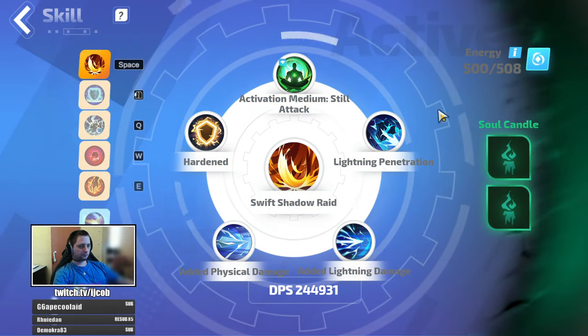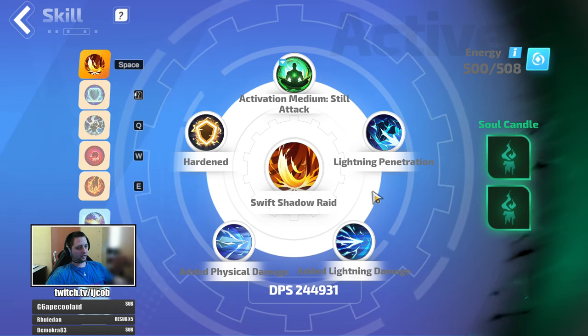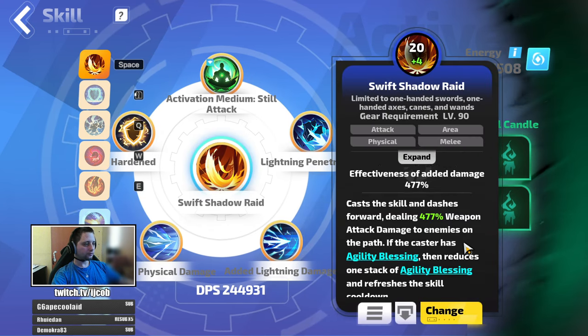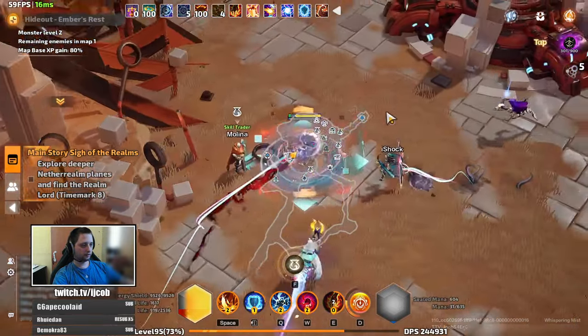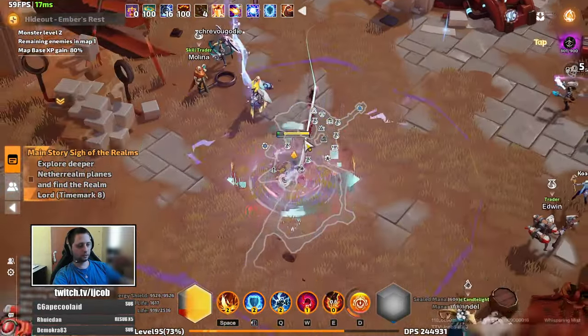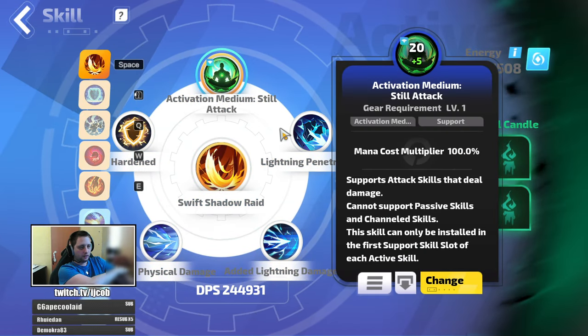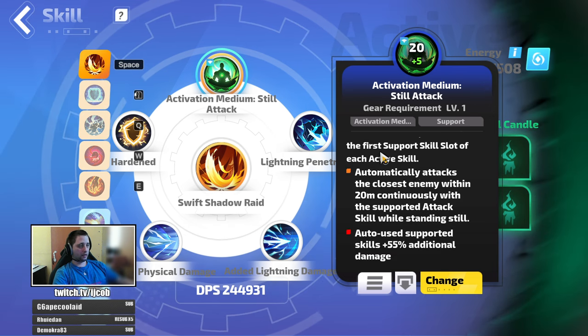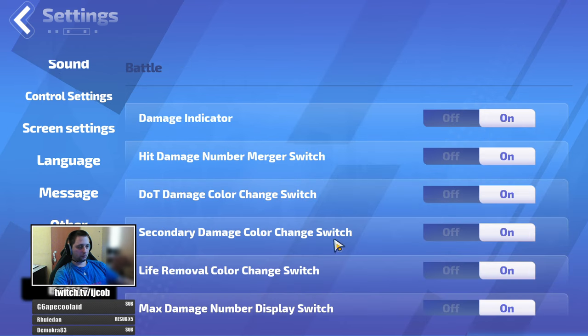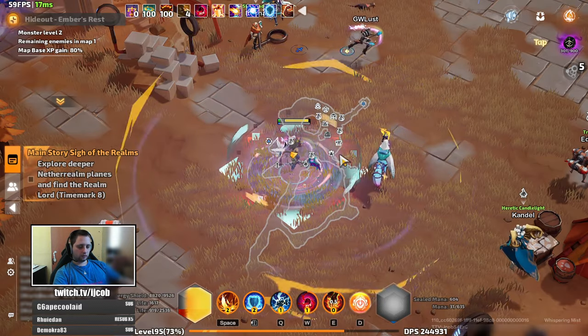Now the skills: the main skill is Swift Shadow Raid — the main damage actually comes from your hero trait. Swift Shadow Raid dashes forward and consumes agility blessings, which I have four of at all times because I'm generating them as I use the skill. It is supported by Still Attack Activation Medium — if you don't have that one, it works perfectly fine without it. For bosses I'd suggest locking the auto-aim so you can target the boss and just hold the skill, and it will keep charging through the boss.